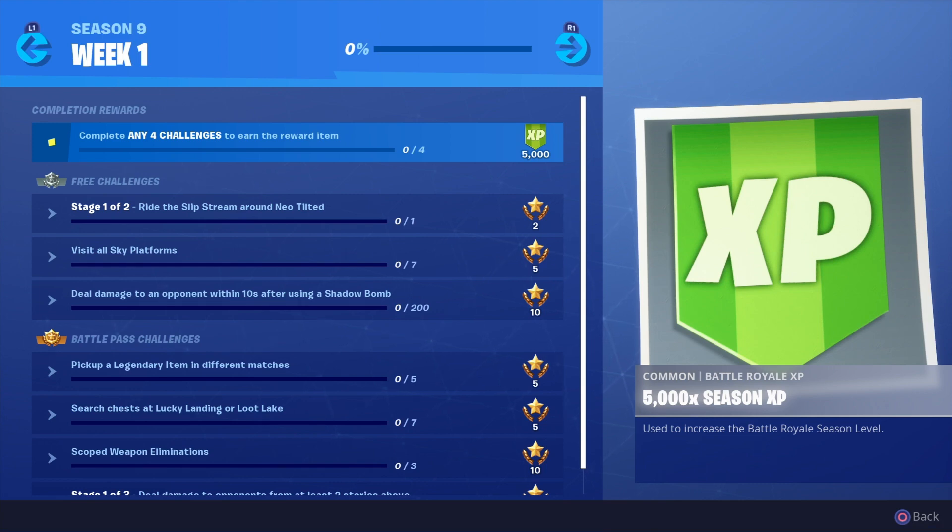The next one is deal damage to an opponent within 10 seconds after using a shadow bomb — 200 damage. That's pretty simple. And then the next one: pick up a legendary item in different matches, you've got to do that five times.